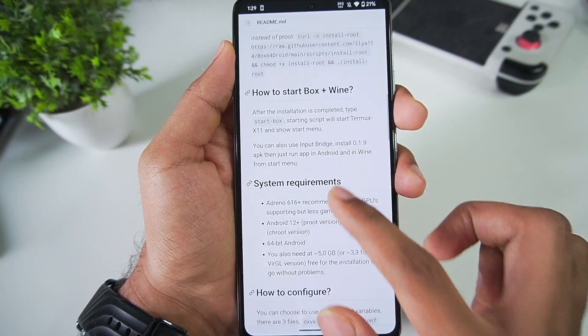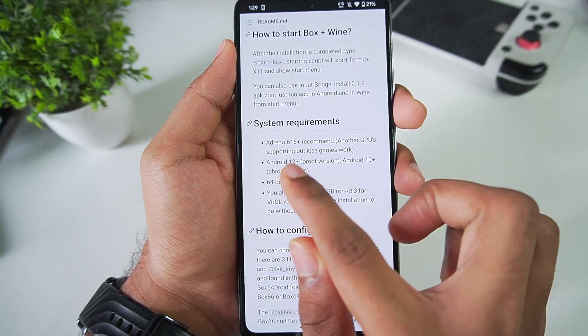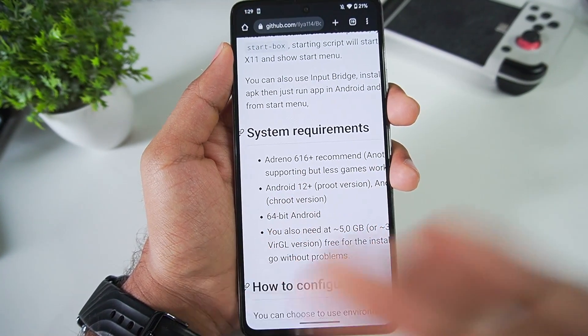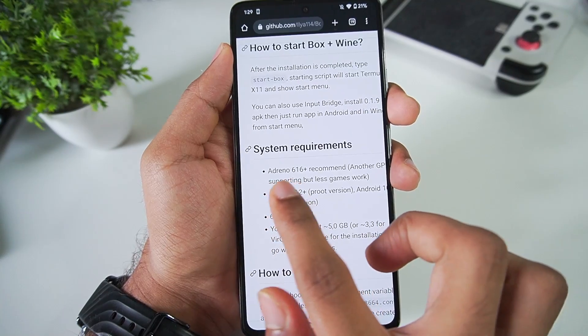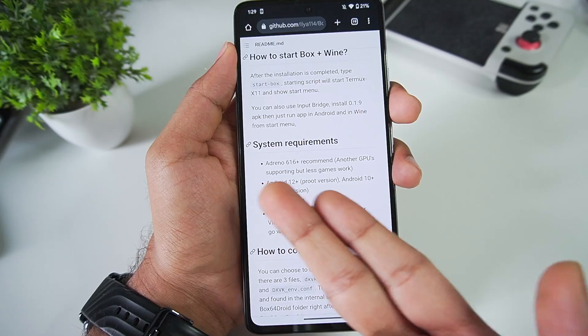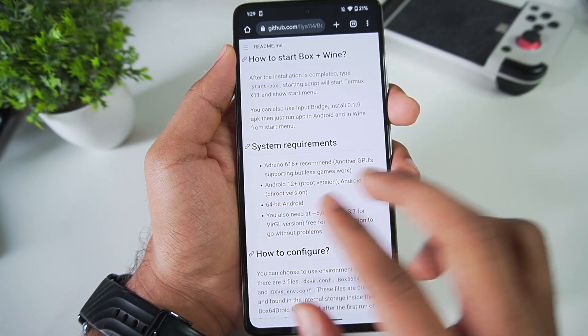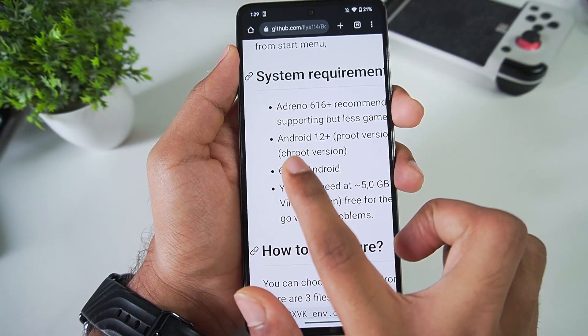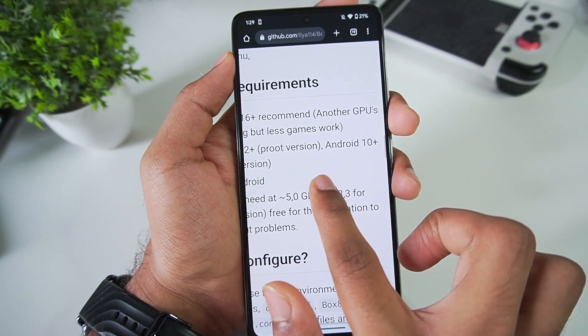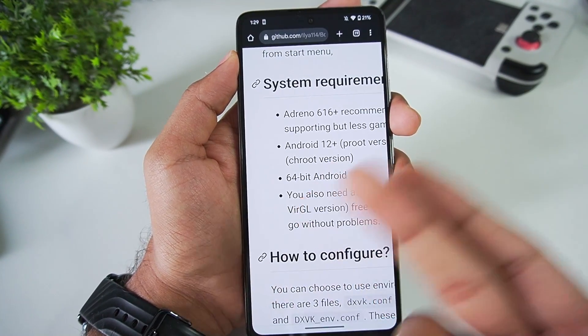On the official GitHub page, under system requirements, there has been a change where Snapdragon 8 Gen 2 processors can now run Box64 Droid. Previously, Adreno 7 series GPUs were not supported, but they have removed that restriction, so Adreno 7 series GPUs are now supported. Also, Android 12 or higher is required, or Android 10 or above if you have a rooted device.